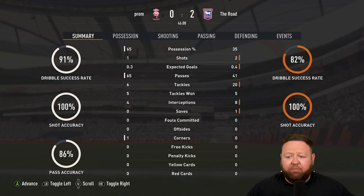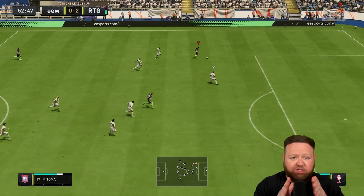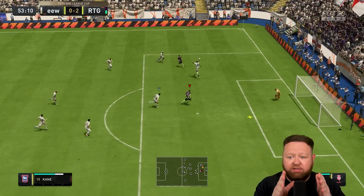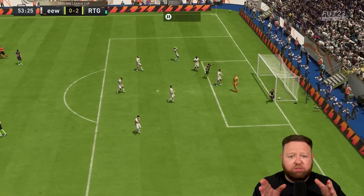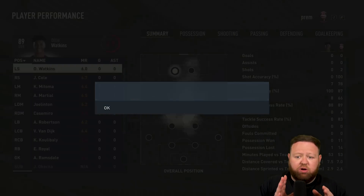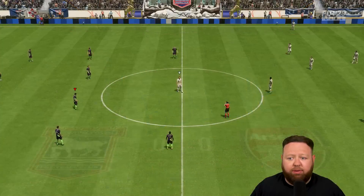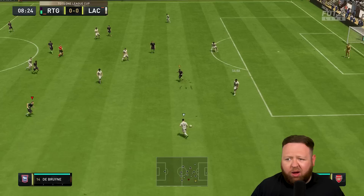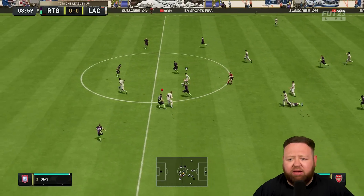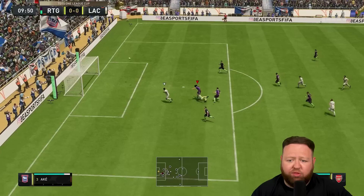I'm gathering that the friendlies game mode has a wider search base for players than division rivals. If I'm nearly in Division 3, I reckon I can play Division 4 and maybe Division 3 players in rivals, whereas in the friendlies I could play Division 6 players but also probably Division 2 and Division 1 players. It just feels like that's what I'm coming up against constantly.